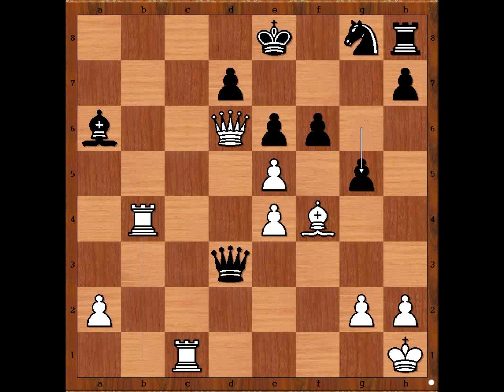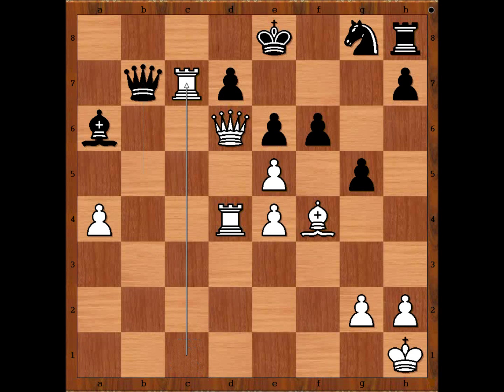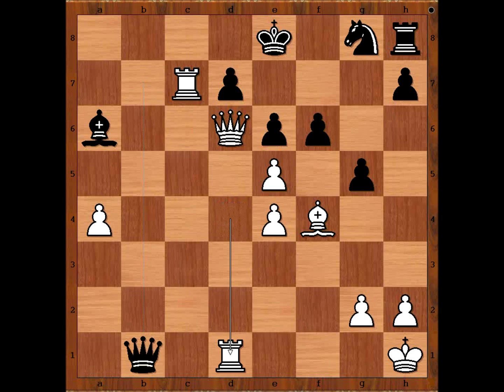Rook takes knight, g5, rook to d4 attacking the queen, queen to b5 attacking the queen again, queen to b7, rook to c7 attacking the queen, queen to b1 check, rook to d1 blocking — black resigned in view of this continuation.